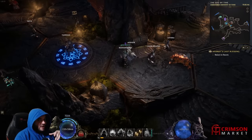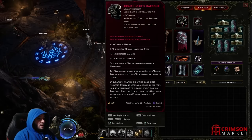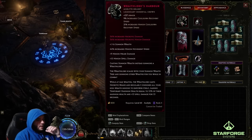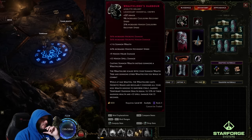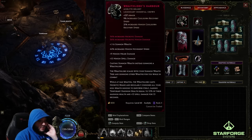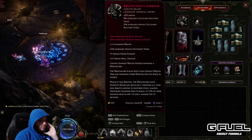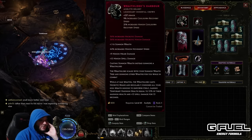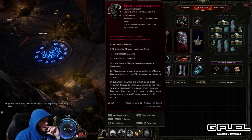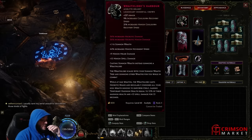I think you've got to try this. I'm going to show you some gameplay, and you're probably not going to believe what you're going to see. Let's look at the unique: Wraithlord's Harbour — see the connection there? Let's look at the third one from the bottom: casting Summon Wraith instead summons a Wraithlord. The Wraithlord scales with your Summon Wraith tree and summons other wraiths for you while you're in combat. While you're at maximum wraiths,